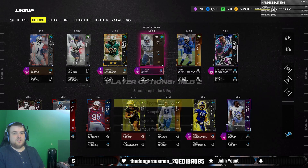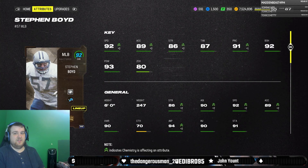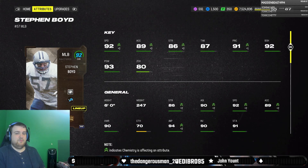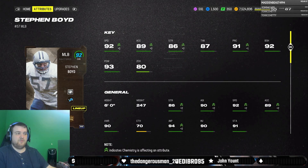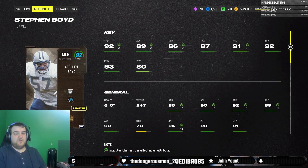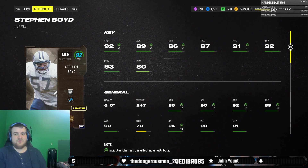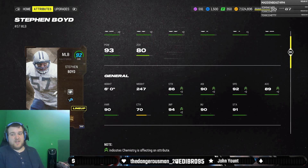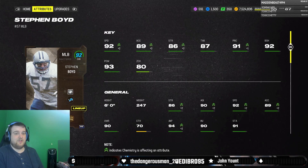First off, we'll start off with Steven Boyd — the man that will probably be on the thumbnail because he actually did the most out of the gameplay you're going to see. Steven Boyd's a really good card: 92 speed, 89 acceleration, not the best zone coverage, so you're going to have to user him for the most part. But Steven Boyd is a pretty solid linebacker — 6'6", 247 pounds, with 90 agility and 92 change of direction, which is really good for a linebacker.